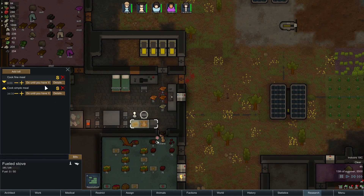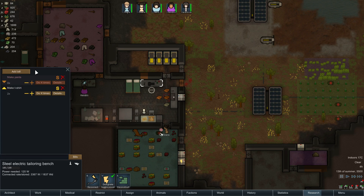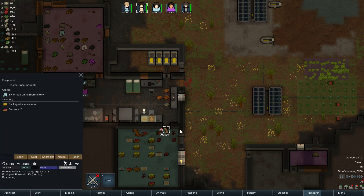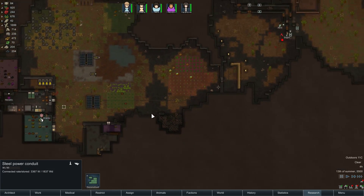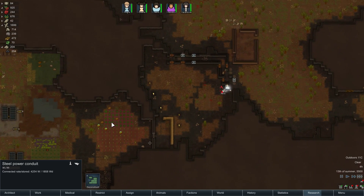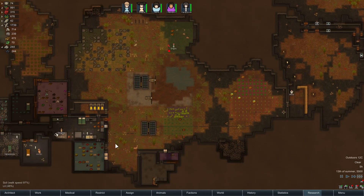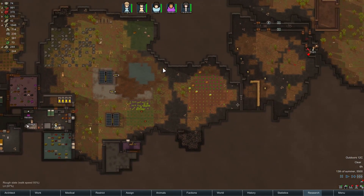We're cooking fine meals - that's good. You need clothing. Do we have a t-shirt? You don't have any pants either? You have synthread pants, you just don't have any clothing. Okay, so we're making t-shirts for you, that should get done. Our power situation looks good. They still haven't hauled this stuff - let's bump hauling up to two. We've got stone blocks being made, good.